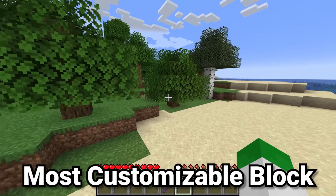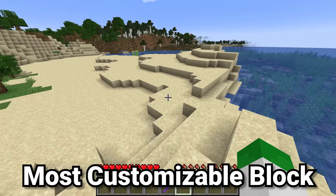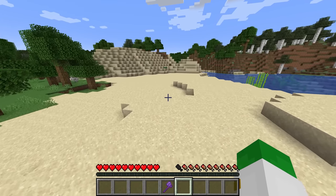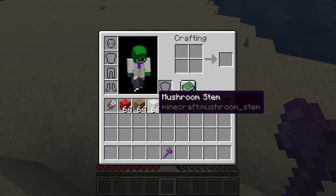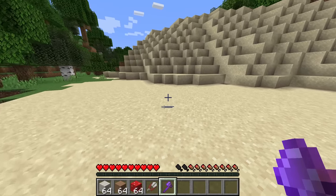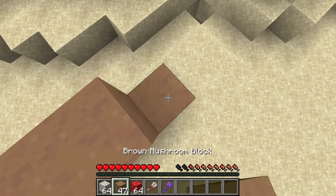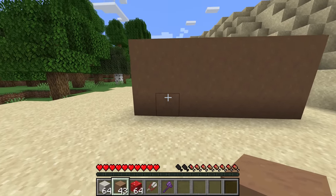There are certain blocks in the game, like oak wood or spruce wood, that everyone's using all the time. However, there are also certain other building blocks that do a great job with making builds but aren't used very often at all — those are the mushroom blocks. These are obtained by breaking giant mushrooms with a silk touch axe. If we place down a wall of these brown mushroom blocks, this is basically the only block in the game that has this functionality.